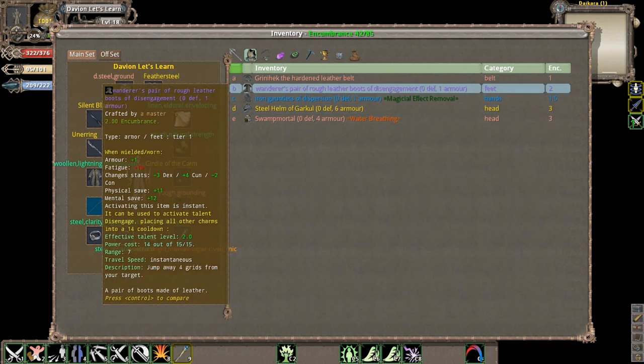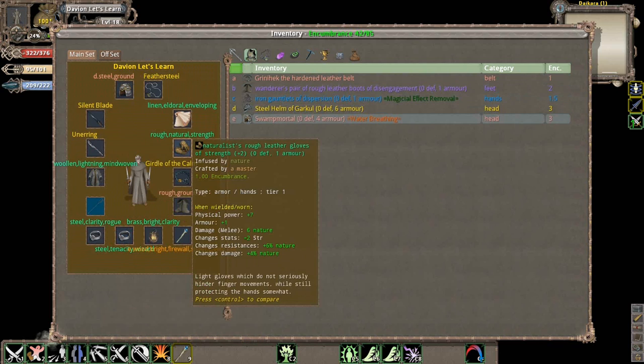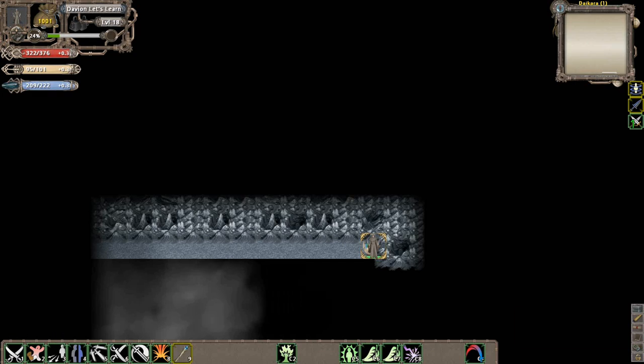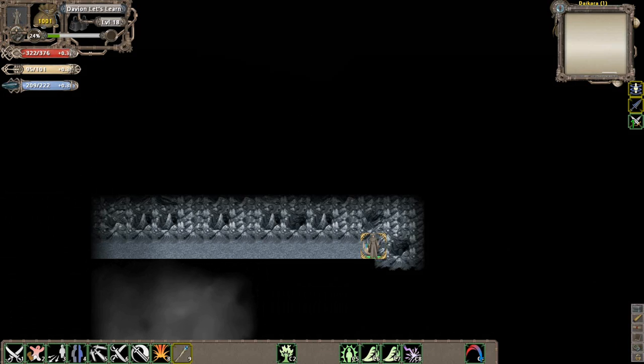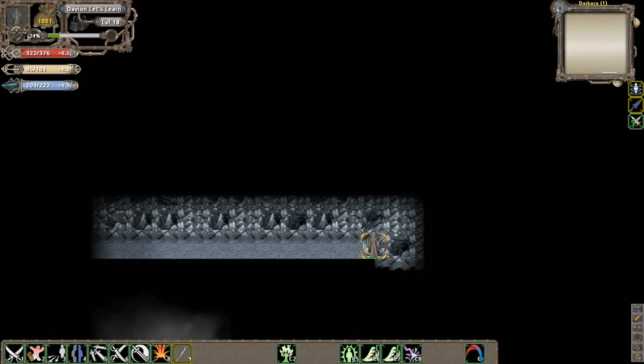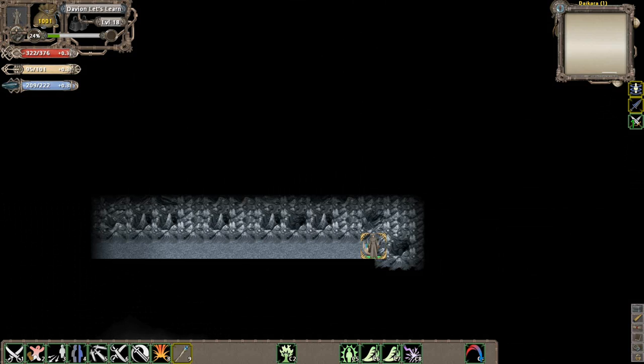I can't put it on because I apparently got rid of the strength item I need to wear it. That'll be pretty much it. That's going to be it for this specific episode - next time we'll move on into Daikara. Daikara is much like the old forest in a way, other than the fact that it's an open area. See you in the next episode.